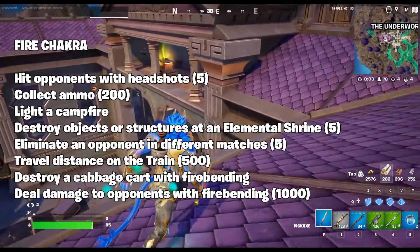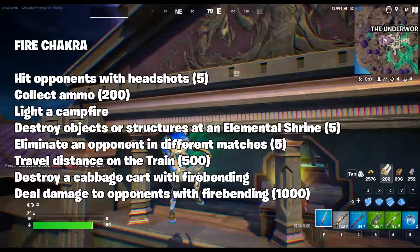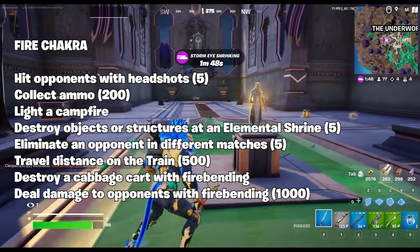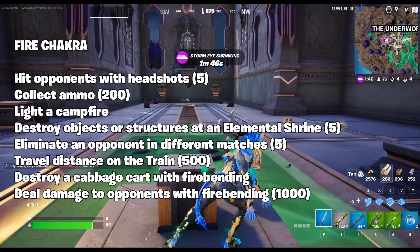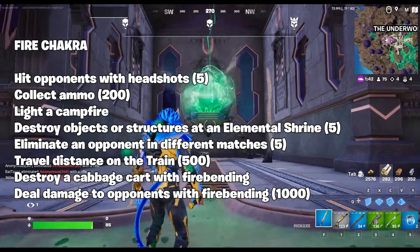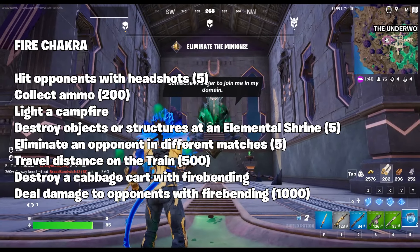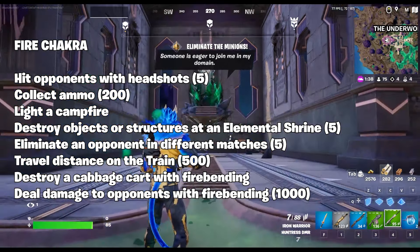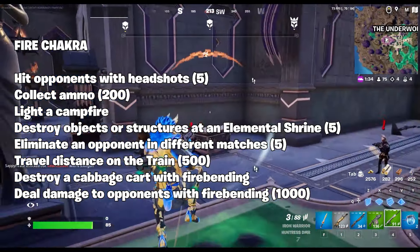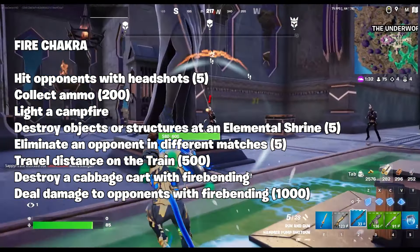The fire chakra subsection: hit opponents with headshots five times; collect 200 ammo; light a campfire; destroy objects or structures at an elemental shrine, five of them; eliminate an opponent in different matches, five of them; travel 500 distance on the train; destroy a cabbage cart with the fire bending mythic; deal 1000 damage to opponents with the fire bending mythic; and more discovery quests.